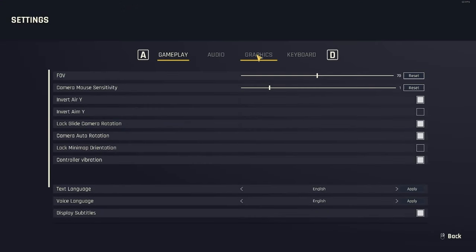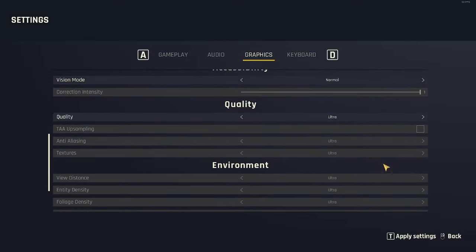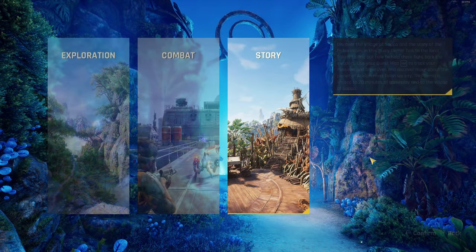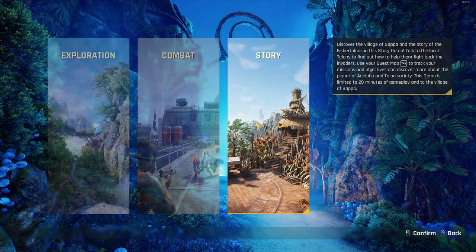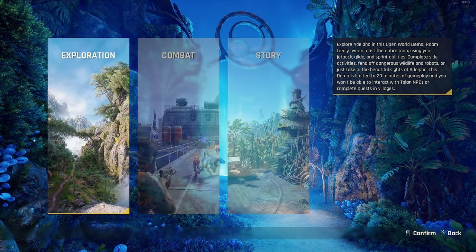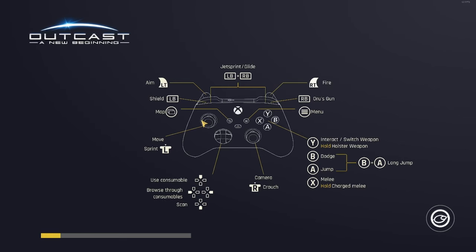Let me take a quick look into the settings. Everything should be quite on ultra — yes, this is what I wanted to confirm. Let's take exploration, combat, story. Discover the village of Sapa and the story of the Fischer Talons in the story demo. So it's actually three things in one demo. Let's try the story first on normal difficulty. I'm not using controllers at the moment, just keyboard and mouse.